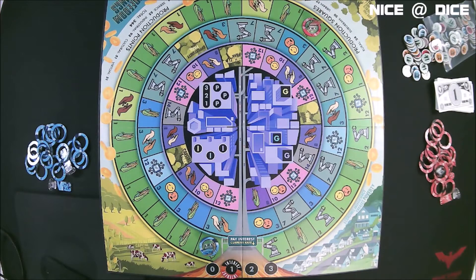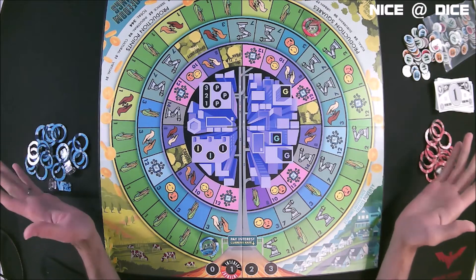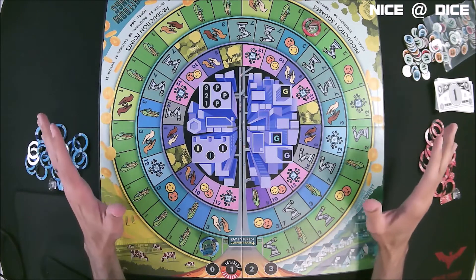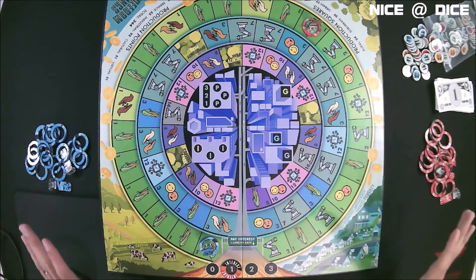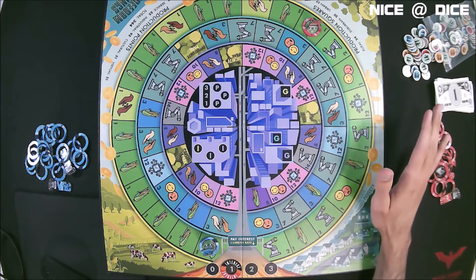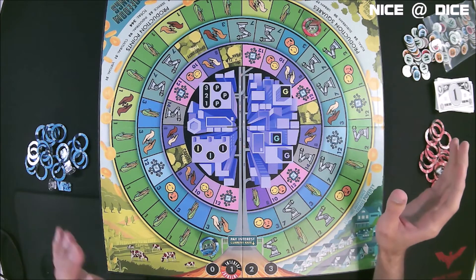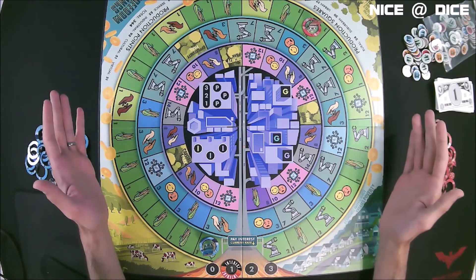Here is the game of Freedom Rings set up for two players, and right away as you can see, it has a very beautiful board. I like the bright colors, the graphic design is very clean, everything has a nice look to it. Very easy to decipher what everything is, and at a glance, you know what's going on in the game. The board really is the centerpiece of the game.